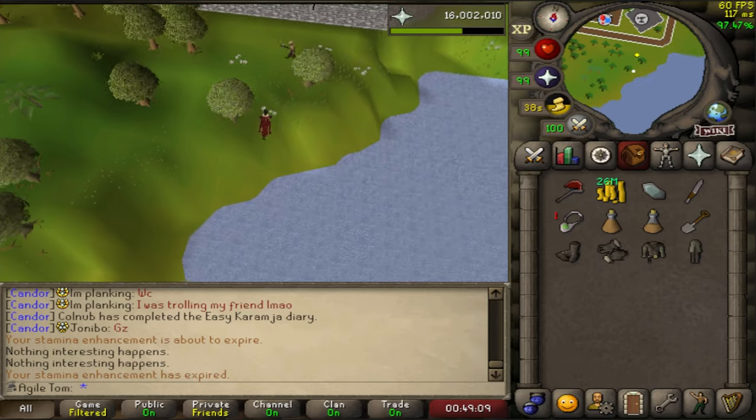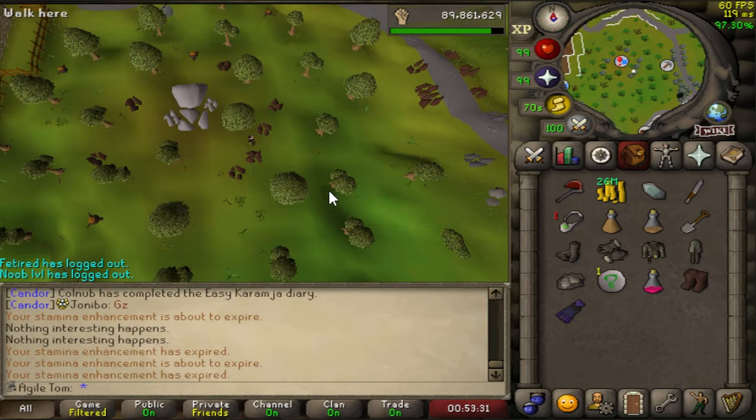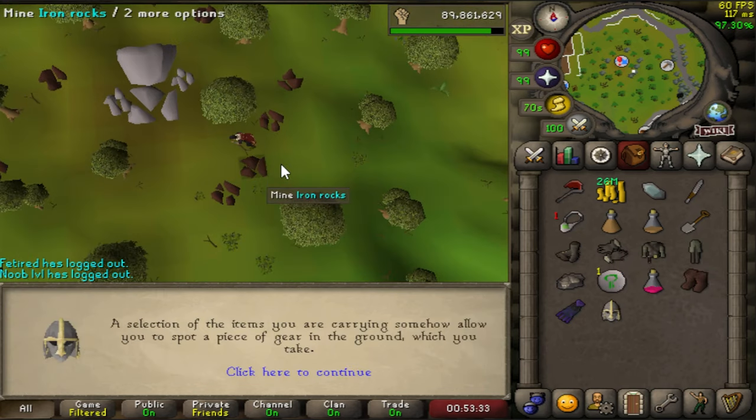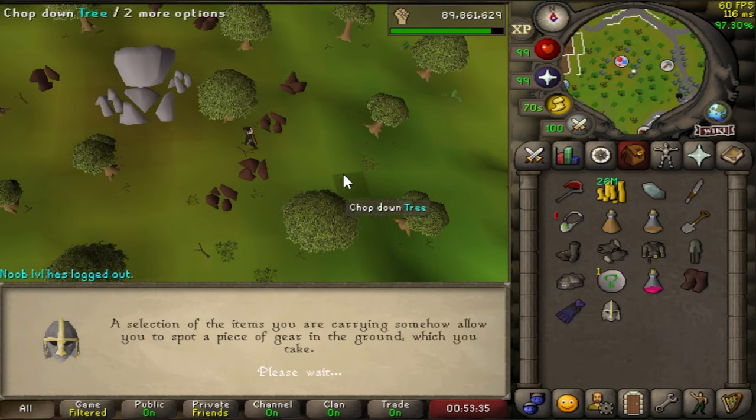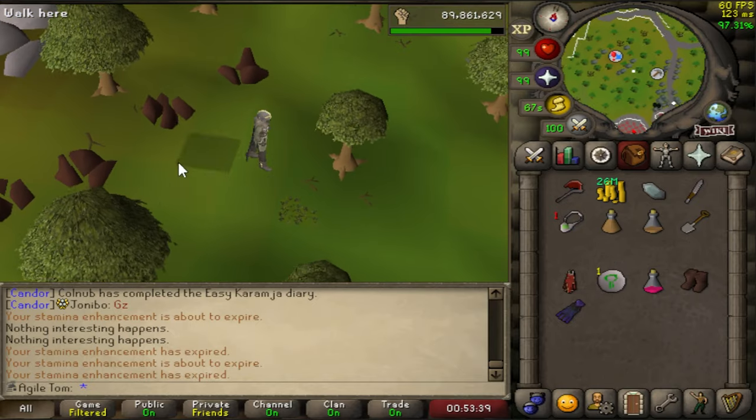Time for everybody's favorite warm clothing: the very first clue hunter outfit, and the elusive Helm of Raed's Wall, which took the player base 377 days to complete this clue and find this helm for the first time.